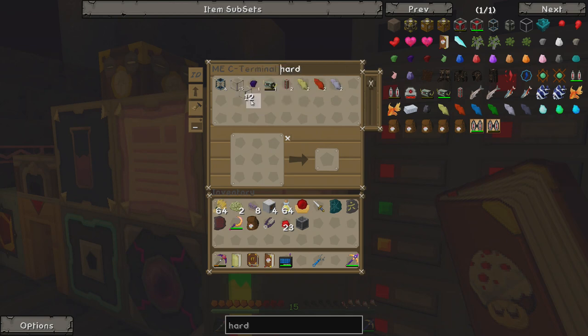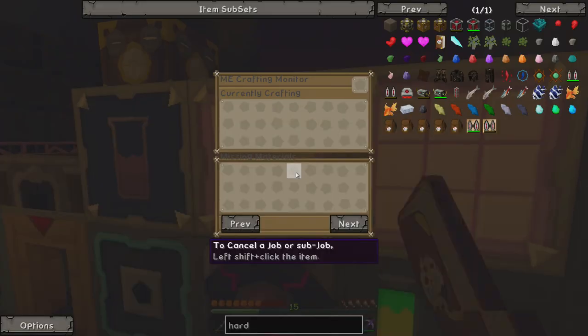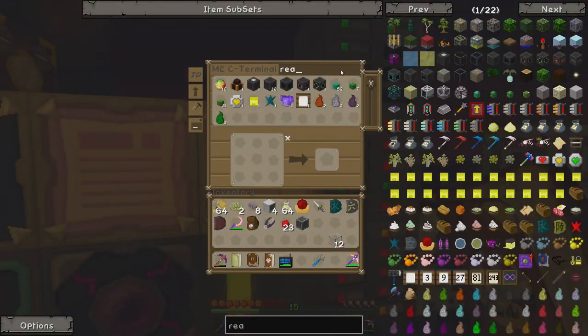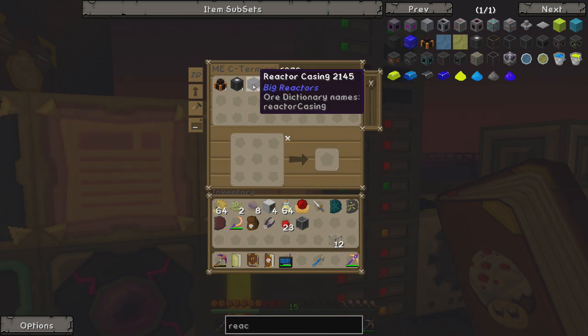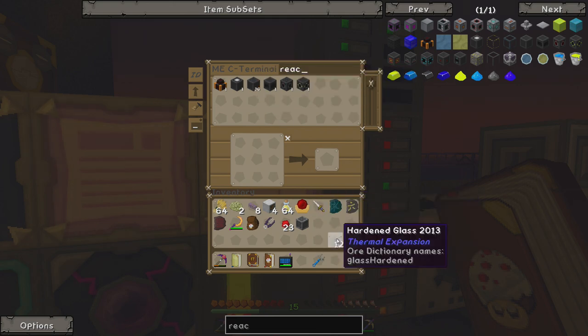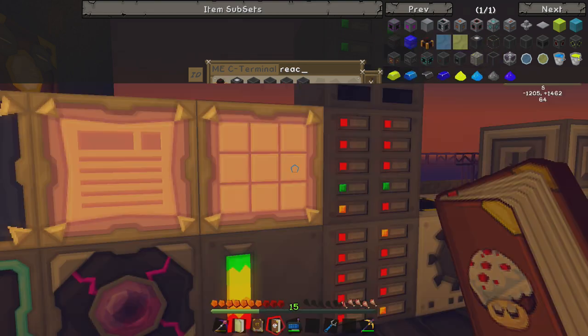I think we have about 12 hardened glass — yep. We have 36 reactor glass and I think we need about 45 reactor glass to get everything done. So if we can get ourselves 45 reactor casing and then teach the system that 1 reactor casing and 2 hardened glass makes a reactor glass, I think we should be pretty good to go.